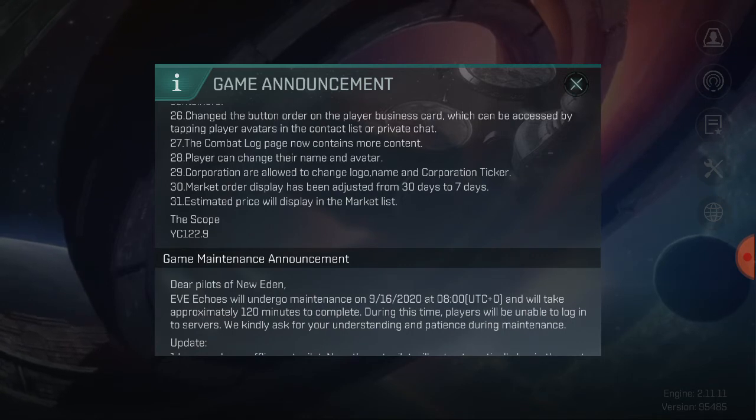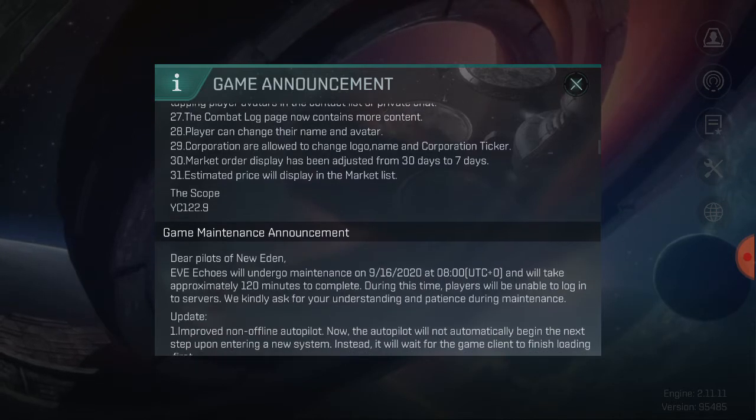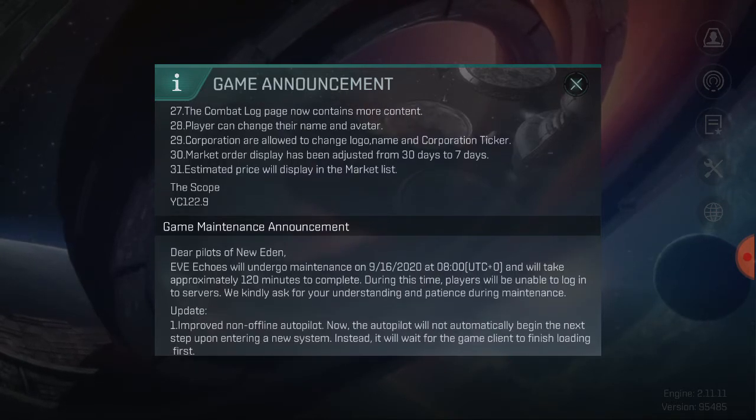The button order on the player business card — accessible by tapping a player avatar in the contact list or in private chat — has been changed. Previously in private chat you couldn't open a player's business card and make them a permanent contact if it wasn't someone you already knew. The combat log page now contains more content, and will probably give you more description on how you were defeated and what defeated you.